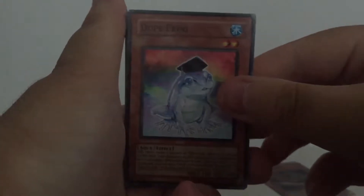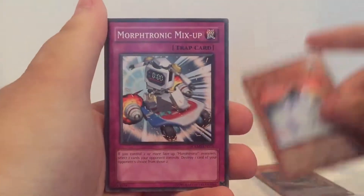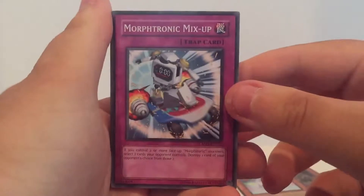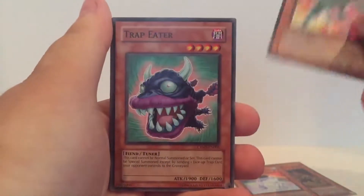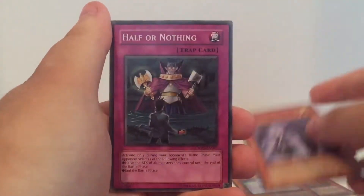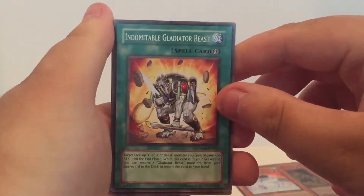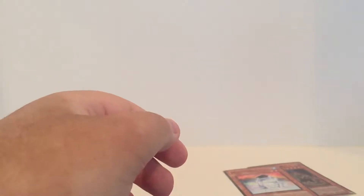In the first pack, we have a Dupe Frog — I'll leave that aside because I think that's really good right now. Morphotronic Mix-Up, Trap Reactor YFI, Trap Eater, Psychic Tuning as our rare, Nightwing Sorceress, Half or Nothing, Indomitable Gladiator Beast, and a Raptor Wing Strike.